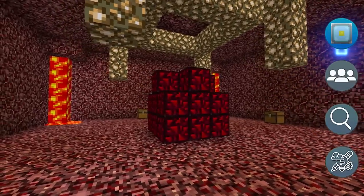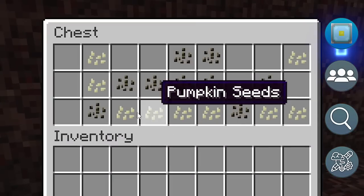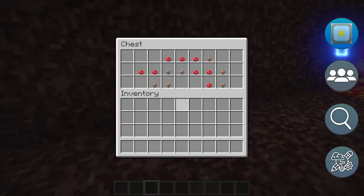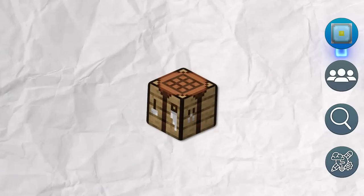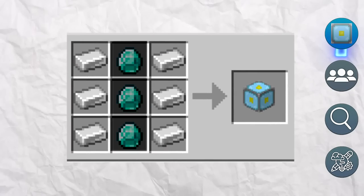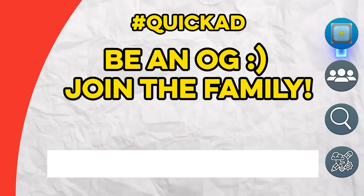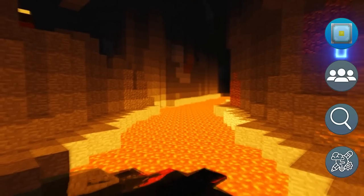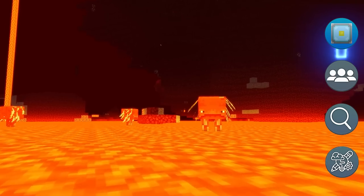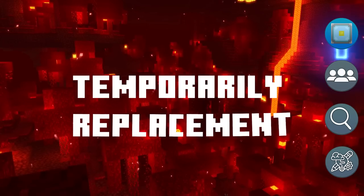There would also be a couple of loot chests with items ranging anywhere from seeds, to sugarcane, cactus, mushrooms, and even nether quartz. It was quite difficult to craft, requiring 6 iron ingots and 3 whole diamonds. As for why it was removed: as mentioned, they wanted to add the nether later on, and the block was a temporary replacement for the nether.